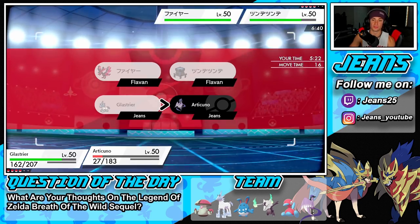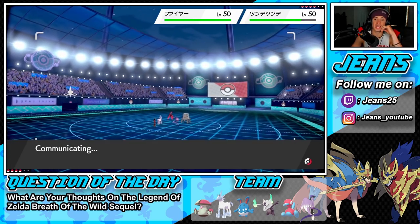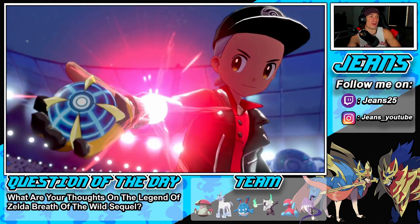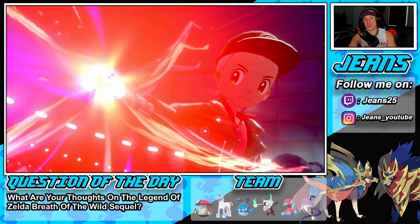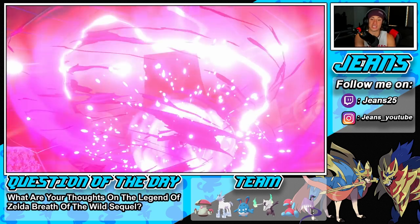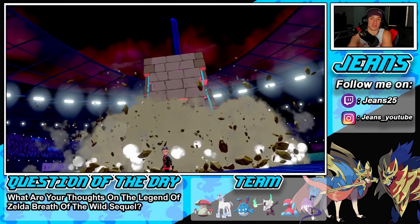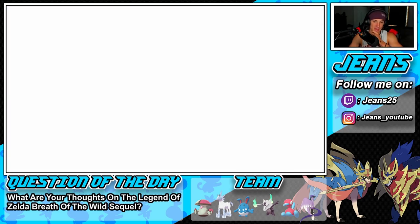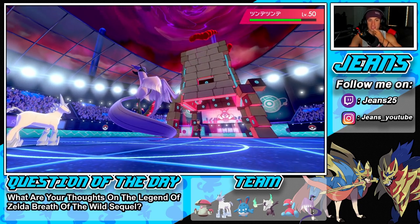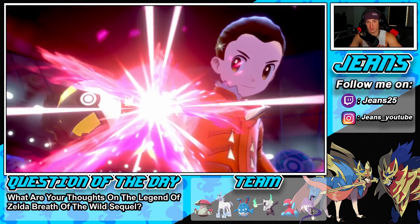I'm going to Imprison Trick Room so he cannot do it. He's Dynamaxing something — I think it's going for a Max Guard and I'll just Imprison. Oh no — he's Dynamaxing Stakataka! Rough call for me. I should have just gone for Freezing Glare; Imprison does nothing here. I was thinking he was going to use Trick Room himself, but he is actually slower than me — meaning he's faster than me in Trick Room.